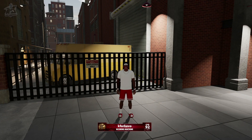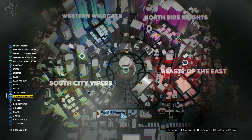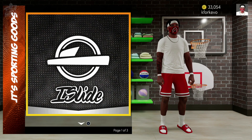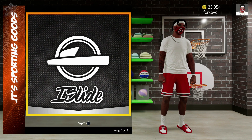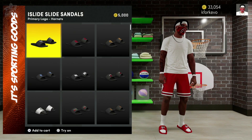Next up, we have the flip-flops or slides or sandals or whatever you prefer to call them. These are going to be located at JT Sporting Goods. We're going to pull up our map — there are three JT Sporting Goods locations — so I'm going to set a waypoint for the nearest one and head over there. Once we get there, we're going to click on the card that says I Slide, and here is where you can purchase those slides for your player.